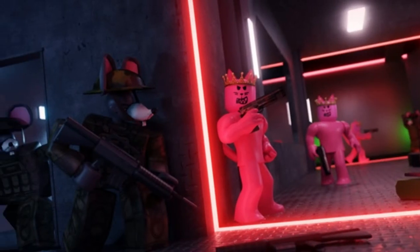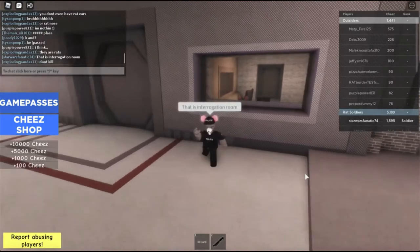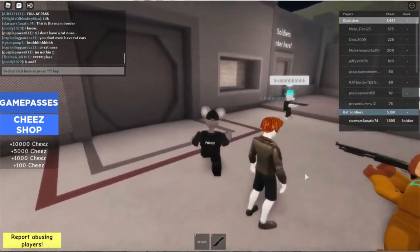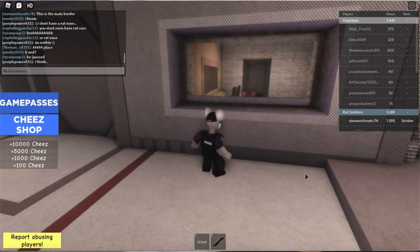Number seven: Rat Crossing. This roleplay game is owned by Rats United. Here you play as a rat. You can rob the bank, start infections, and so much more. The possibilities are endless at Rat Crossing. You can join the rat army and protect the borders, or be a part of the cat raiders and raid the borders, causing insurgency all over the area.